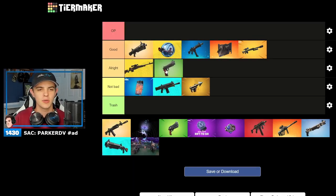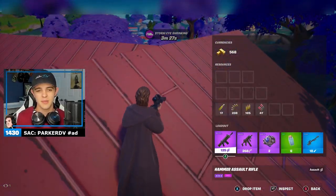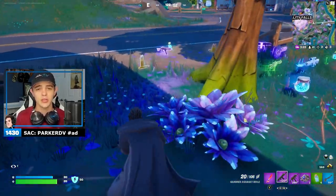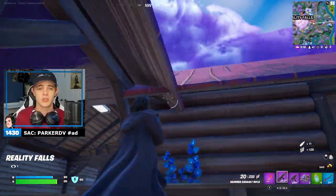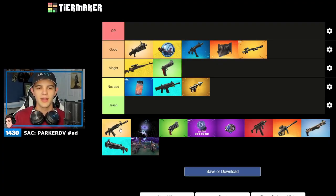The sidearm pistol — we're going to go ahead and put this under all right. It's one of those weapons where if you need it, it's there, but no one really carries them. They do 50-something headshot damage, which is actually crazy. If you can hit shots and you have a fast trigger finger, it's going to be better than an SMG in some scenarios. Like I said, it's one of those weapons where if you have to use it, it's there.